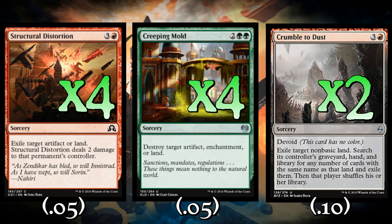Especially these three and even four-color decks that rely heavily on Aether Hub and energy synergy — Crumble to Dust is really, really good. Creeping Mold is super versatile; it can kill lands and two other kinds of things, and the ability to kill artifacts is really relevant right now. Same thing with Structural Distortion — we can exile artifacts and exile lands. Exile is pretty important right now; you'll never have to deal with Scrapheap Scrounger again. Against Delirium, they won't put a land in their graveyard to fuel Delirium. So these are our ten key pieces of land destruction.